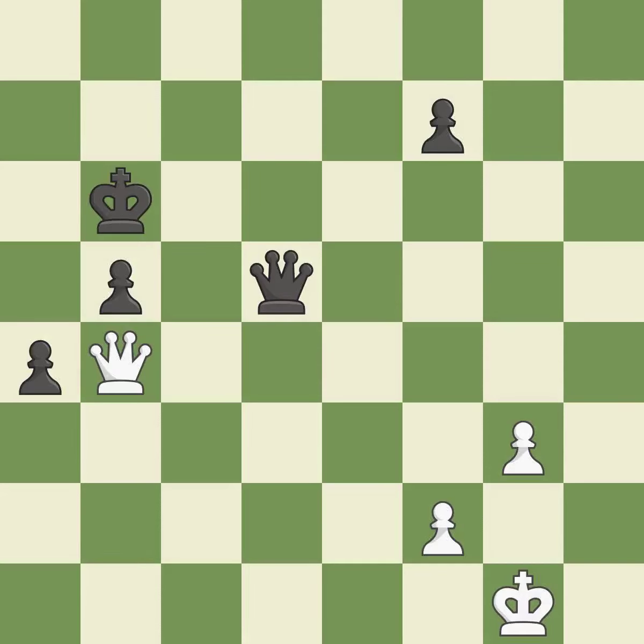This evades the check from the queen — it is excellent. That's a sensible reply. One of the best moves — it is excellent. This wins a pawn. It is best. This steps away from the checking queen. It is best. This forks pieces by creating a simultaneous attack. It is best.